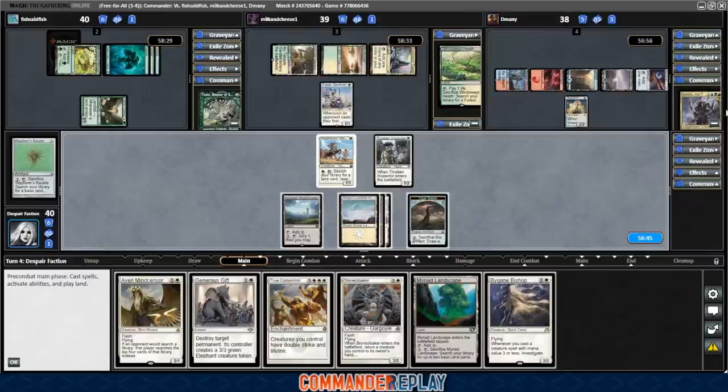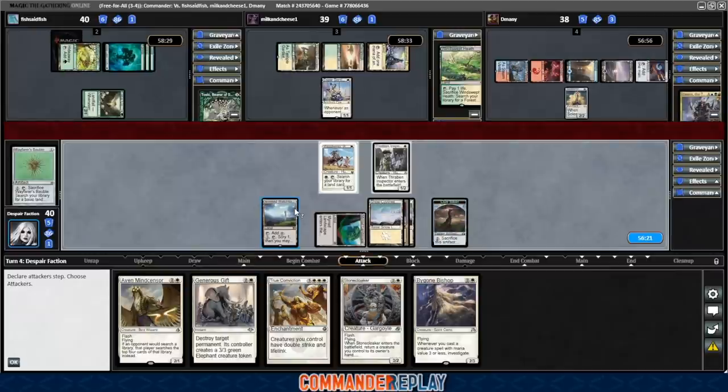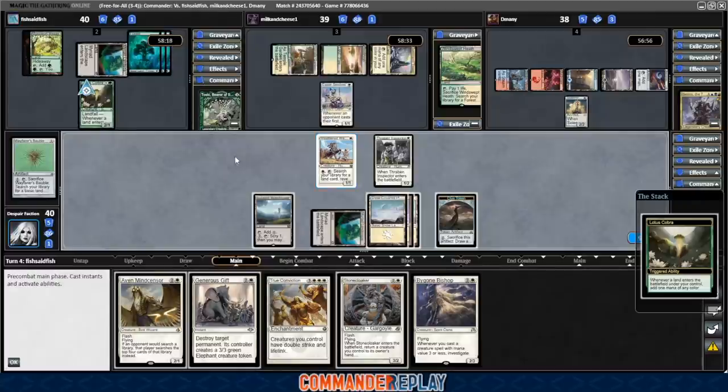Opponent plays a Solemn Simulacrum. There's also a Bygone Bishop. We'll play the Myriad Landscape — we have 4 mana this turn, which is a little awkward. We'll probably try to get someone with the Aven Mind Sensor. We'll see if one of the green decks wants to ramp lands so we can get another activation with the Weathered Wayfarer. Myriad Landscape and Lotus Cobra coming back.